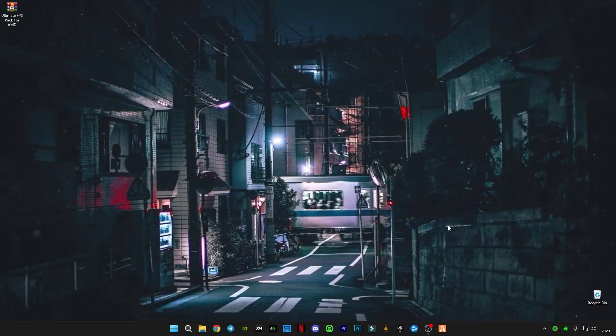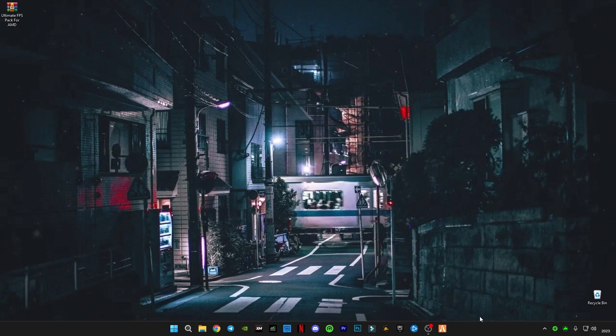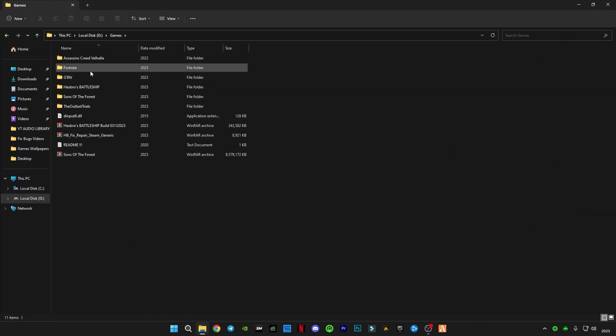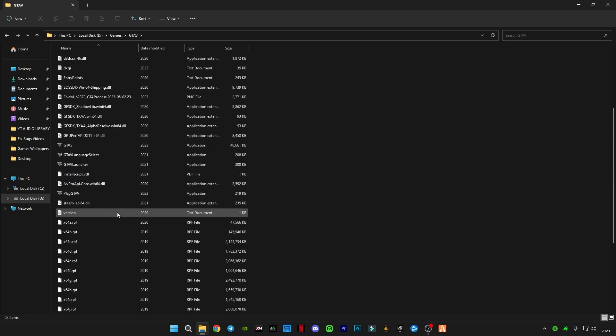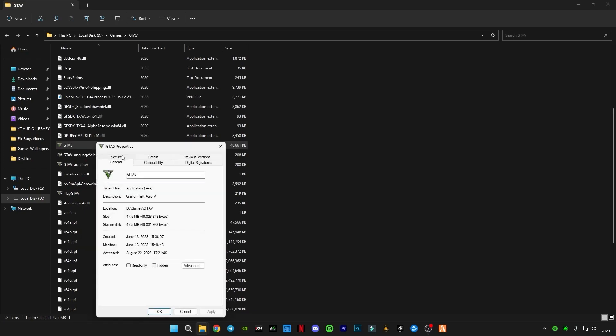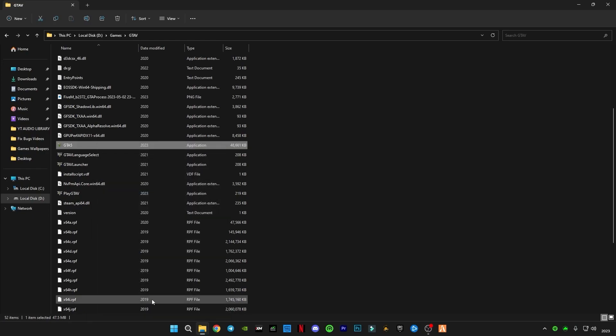After applying AMD settings, we're going to disable full screen optimization. Whatever game you play, go to the game directory where you have it installed. I'm going to go with GTA 5. Right click on your game application, click on Show More Options, and click on Properties. Go to Compatibility, check the box for Disable Full Screen Optimization, click Apply, then OK.